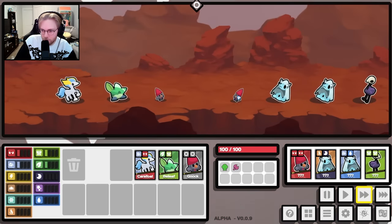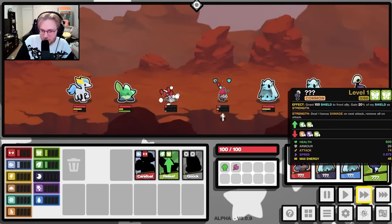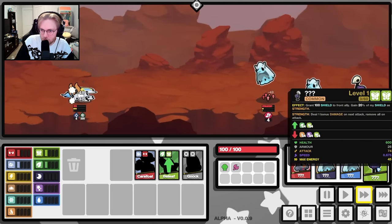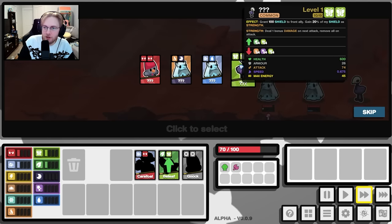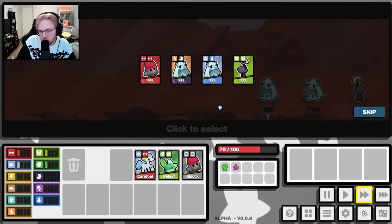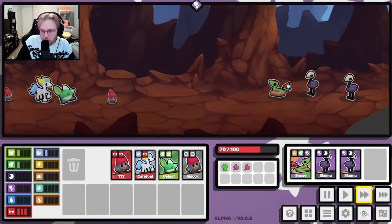A fully random team. We have a knock that has double... that's actually wild. I think we take the double bug though. What's your ability? We're in 100 shield to front ally. Gain 20% of shield as strength. Gain 10 thorns and 100 shield. I guess we take the fighting. And then we can take a toxic.